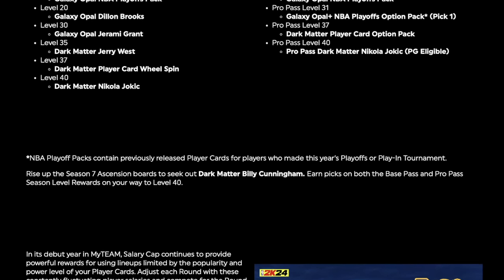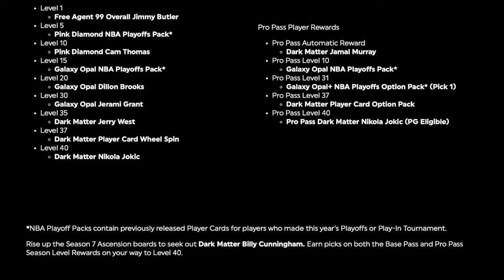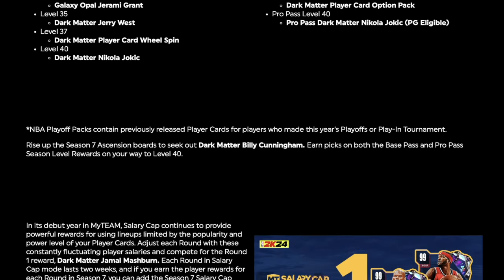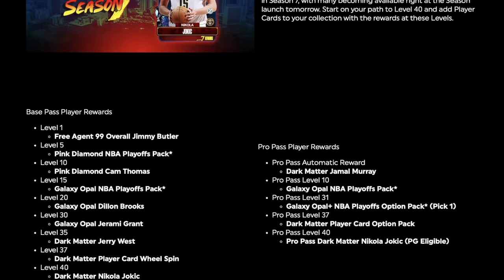Here we go — rise up to the Season 7 ascension boards to seek out Dark Matter Billy Cunningham. I just missed that part, so there's a Billy Cunningham you can get also through the ascension boards. Each pick on both the base packs and Pro Pass Season 7 boards on the way to Level 40. Billy Cunningham — I mean, I know he's a great defender. We got to see how that works; a lot of stuff has to be based upon what the animations look like.